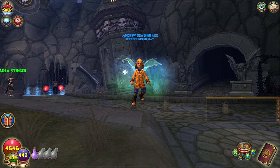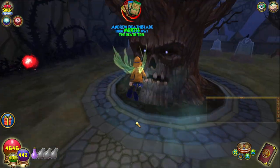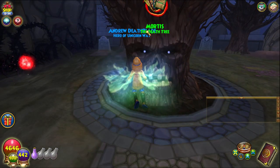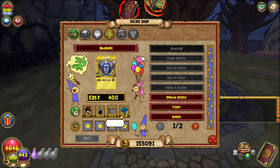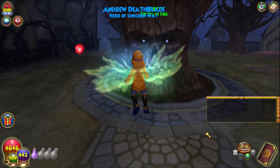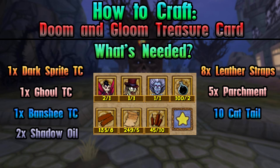Hello and welcome back to the Craft Box. My name is Brent, and today we're on episode 57 of the Completionist Crafter series. Today we are learning how to craft Doom and Gloom, which is essentially a great spell for Darkmoor — death school only.